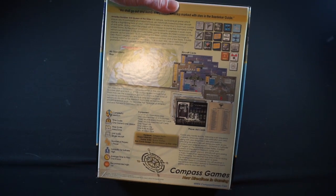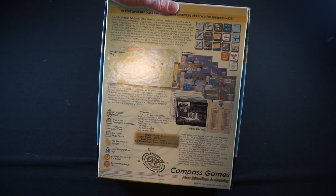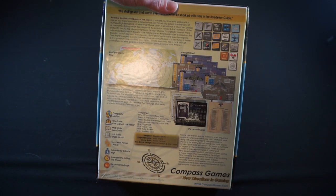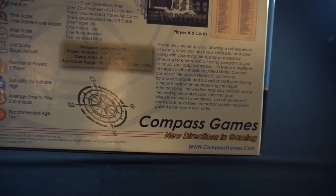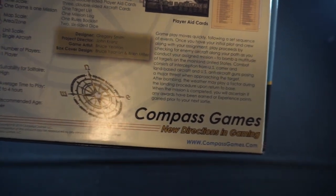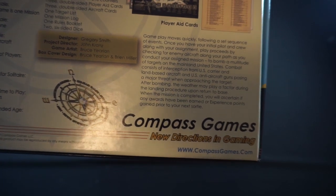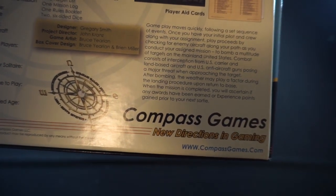The objective is to conduct numerous sorties in the role of a bomber pilot and rack up a high bombing percentage total. Pilots may use experience gained to improve their odds of success by purchasing skills, awards, and technological advances via use of the research track, to help narrate the player's eventual goal to become the scourge of America and end the war in Germany's favor. Gameplay moves quickly following a set sequence of events. Once you have your initial pilot and crew along with your assignment, play proceeds by checking for enemy aircraft along your path as you conduct your assigned mission to bomb a multitude of targets on the mainland United States. Combat consists of interception from U.S. carrier and land-based aircraft and U.S. anti-aircraft guns, posing a major threat when approaching the target. After bombing, the weather may play a factor during the landing procedure upon return to base. When the mission is complete, you will ascertain if any awards have been earned or experience points gained prior to your next sortie.